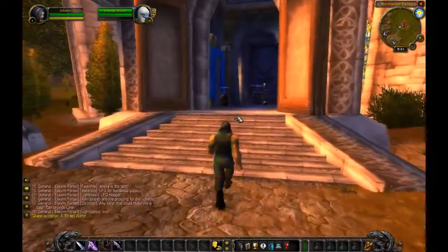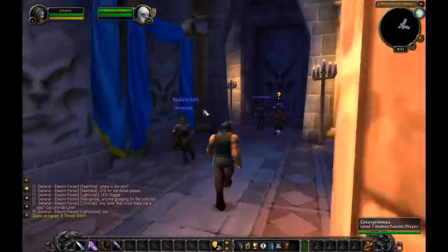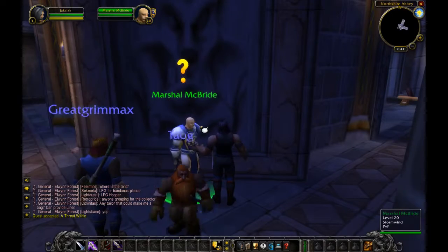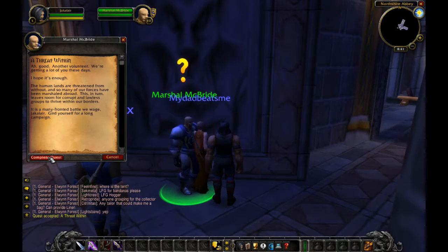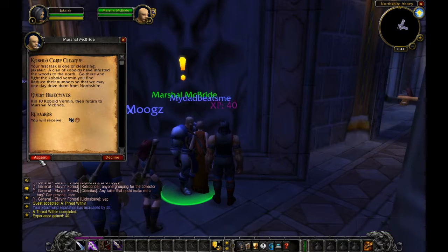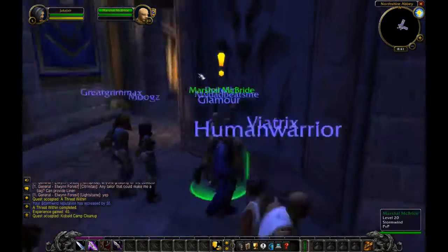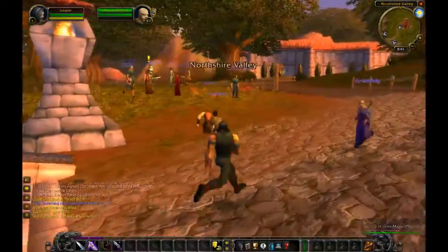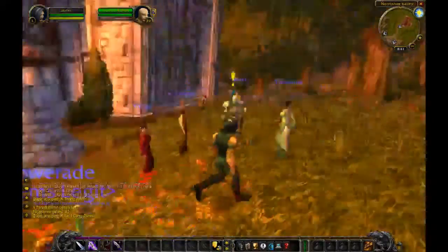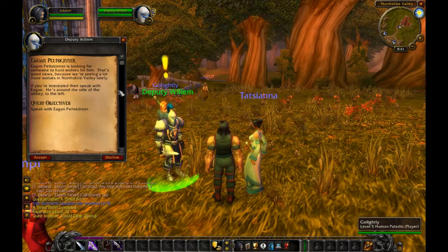So he wants us to talk to Marshall McBride. Up here we've got a little dot letting us know to talk to him. A threat within — encourage yourself for a long campaign, about an hour, we'll be out of here. So we've got to kill the Kobold Vermin. And this is one of the things that I miss about current World of Warcraft: this is a quest hub, but it's not grab three quests, go do the thing, and come back.